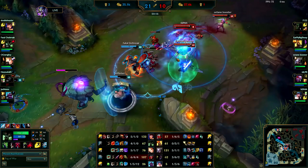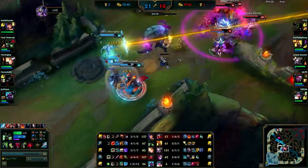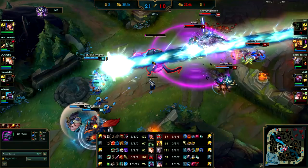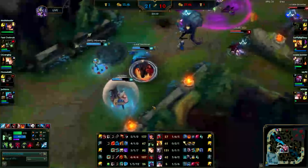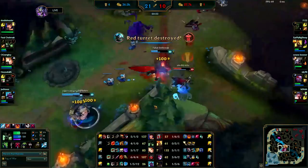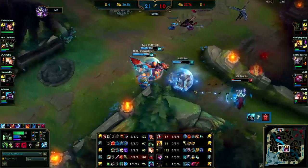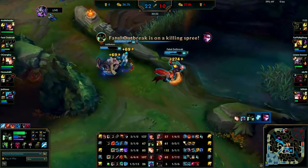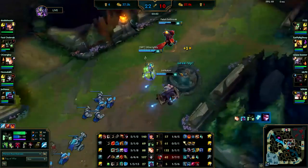You should just ult away at this point — you went in on a bad fight. Whenever they're chasing you down and there's a Herald here, you can use the Herald and Q through it to get away, instead of flashing — queuing through it would have done the same thing and saved you a Flash. Vayne out of position — good ult on your part, that's what you need to be doing: finding picks with your ult. You chase her down since she's so low — smart move. Good free kill.